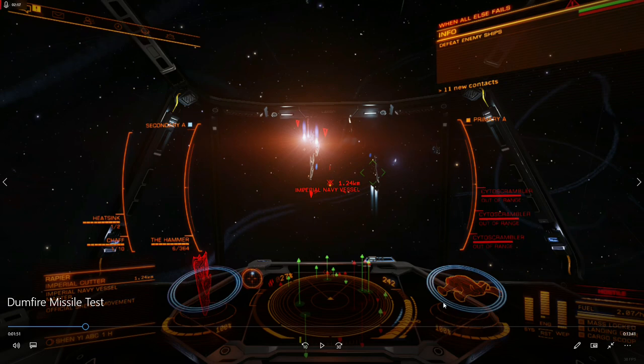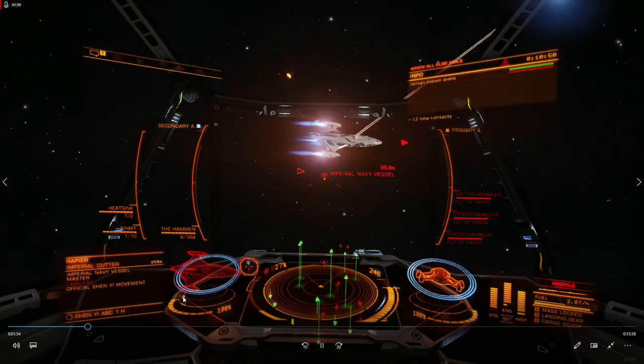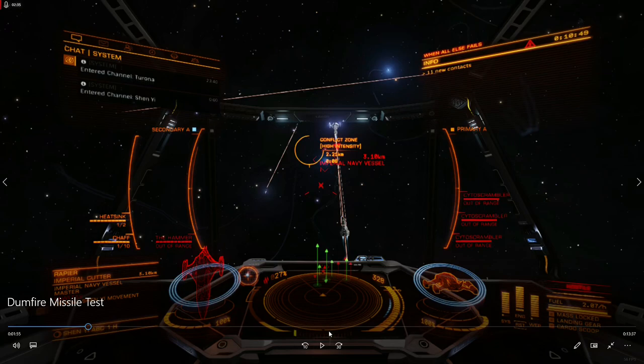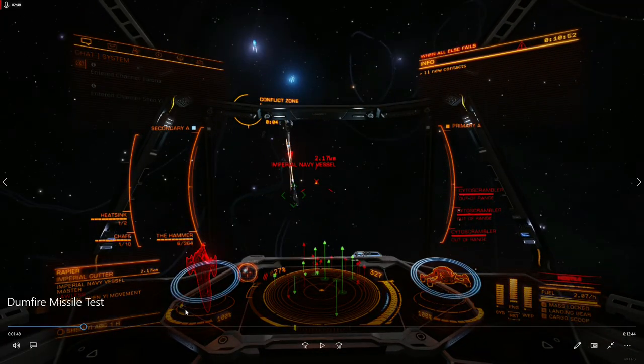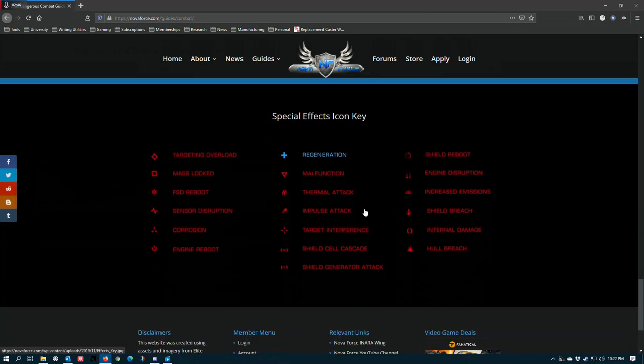Some effects start in the middle — I'm not entirely sure how it orders them all — but this is where you look for the symbols that I was showing you earlier. As I get close to this Corvette and start opening up on it, there it is. There's a couple of different weapons that can apply this effect, but you get these three dots in a row. Go over to the chart right here, and you'll see that those three dots are impulse attack.